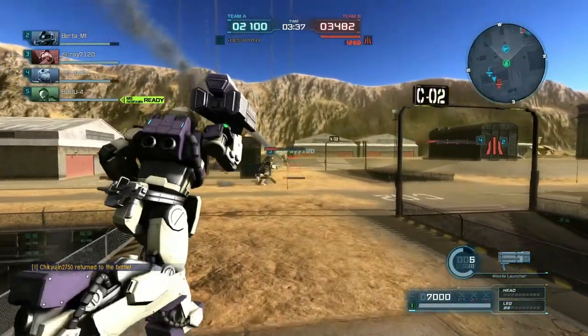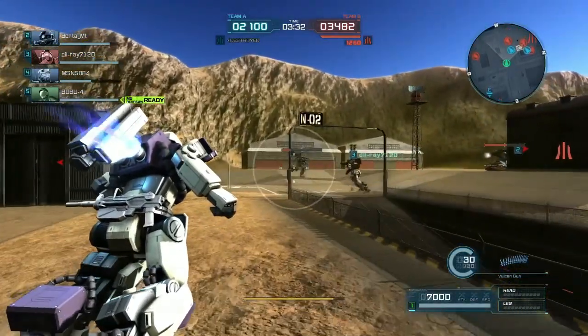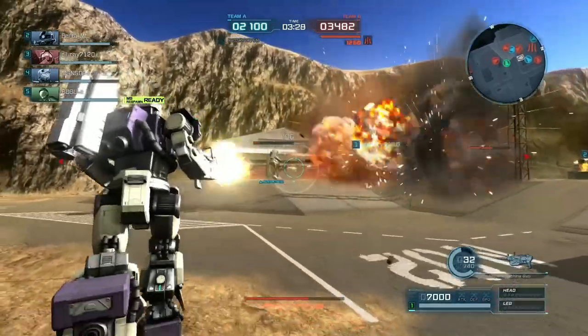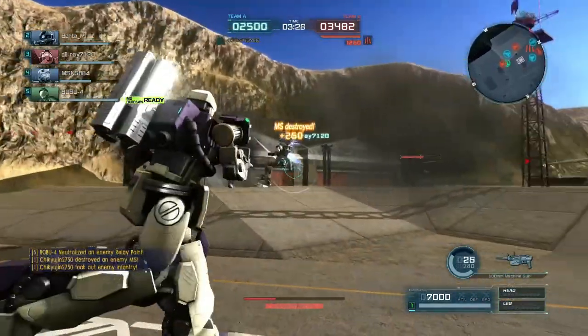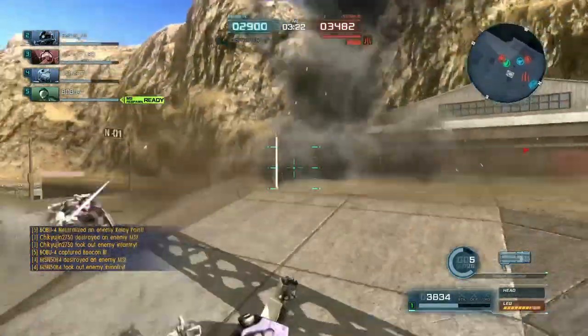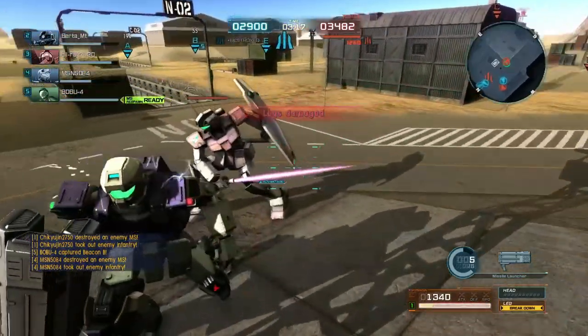Three and a half minutes remaining, 2100 to 3482 — we can make that up. I'm just trying to get close enough. You can fire the Vulcans while boosting, which is a skill not a lot of suits have, especially at these costs. And my HP is almost gone, because the Xanny has very low defense.